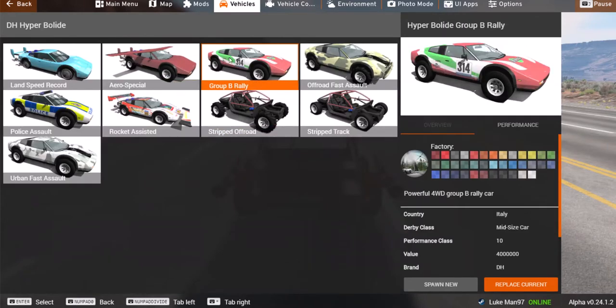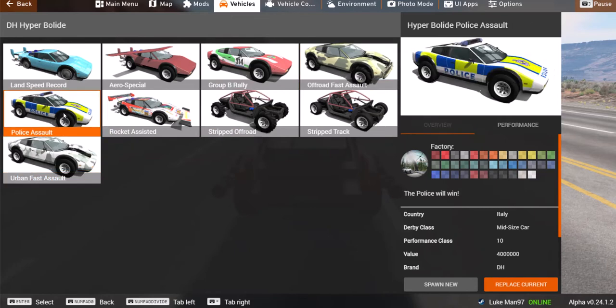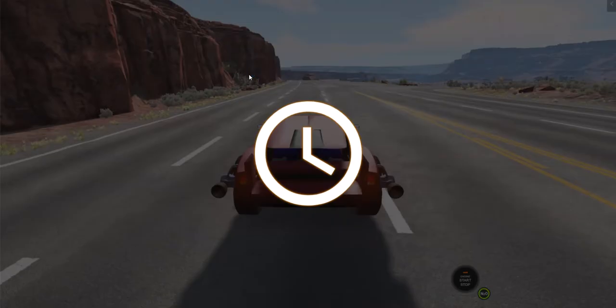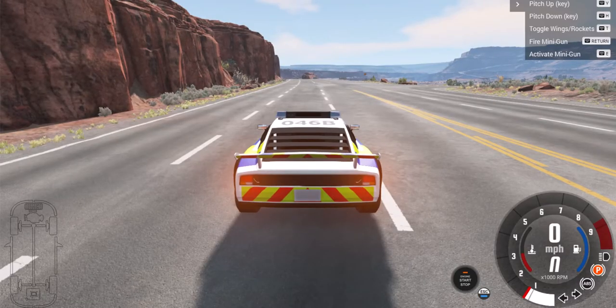The Group B Rally I'm not going to spend any time on, because that's basically just a regular Bolide. Off-Road Assault is basically just the same as the Urban Assault but with off-road tires. Anyway, let's go ahead and get in the Police Assault and I'll show you the special feature of this Bolide that's different from all the others. So we've got our nice police car here.